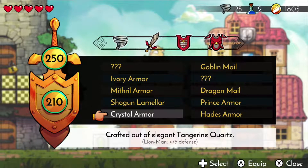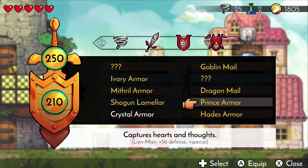I went ahead and bought the crystal armor, which is a butt ton of money — like 3,200 coins. That was freaking ridiculous. And the prince armor: it captures hearts and minds, so basically it makes enemies more likely to drop potions, healing items, and hearts. So that's really cool.